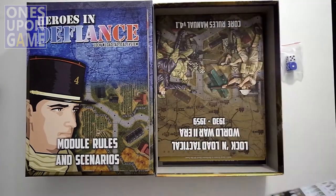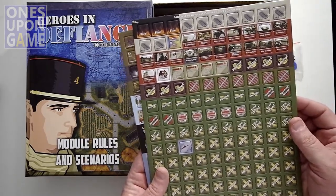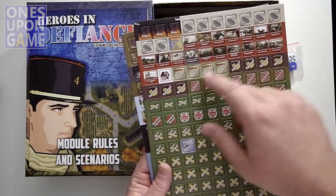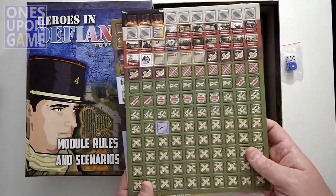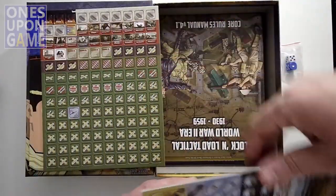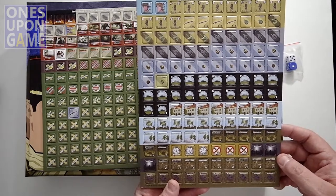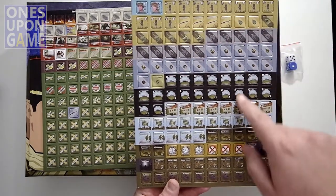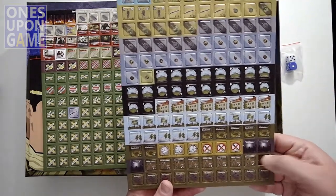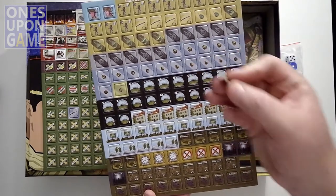You're going to get six counter sheets for your 32 scenarios. You get skill markers, rubber boats, and mostly status counters. The first two sheets are all small counters — some markers, upper-level markers for multi-story buildings, special units, tanks, hatch open and closed counters, and poor dead cows. They become craters after you use them.